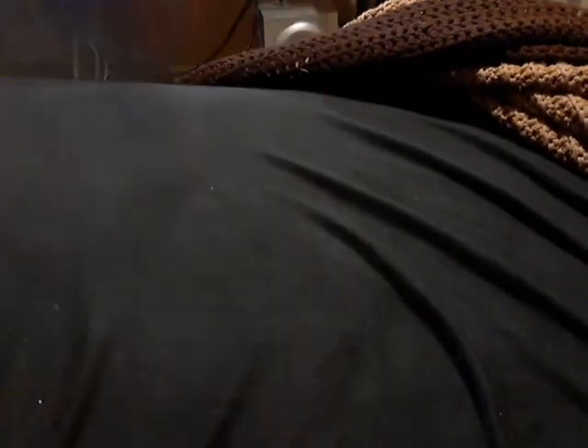Here's the shiny Suicune card and the Radon foil rare — nice. We got four booster packs in here: HeartGold SoulSilver, HS Undaunted, one Platinum Arceus, and one Platinum. Let's go ahead and open the Platinum first. I think it's better for me position-wise if I open them off camera.